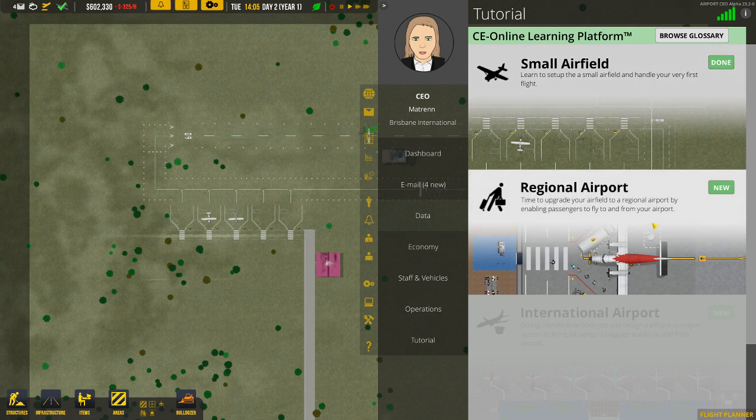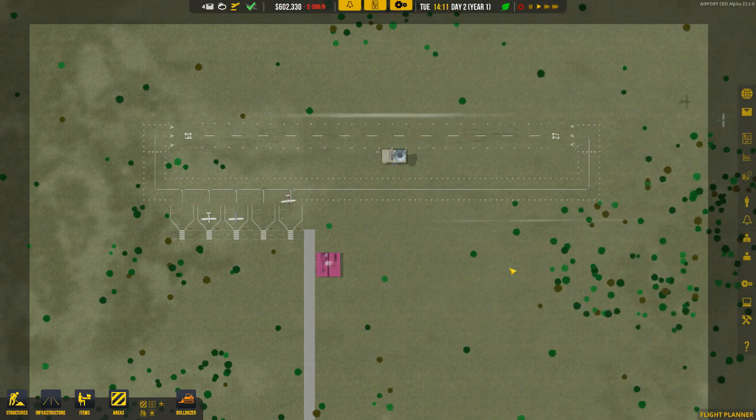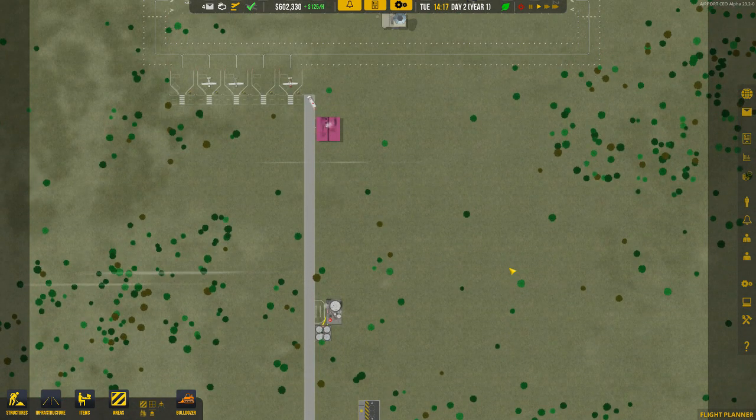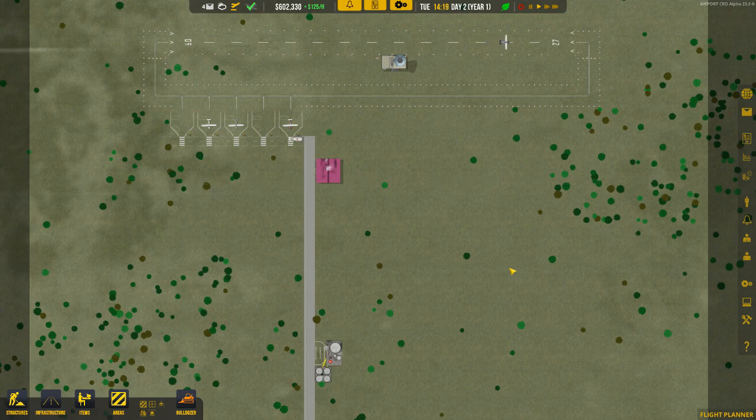We're not going to follow it step by step but we'll go through a series of actions to complete this mission and set up the airport. We've still got a small airport in play and we're going to continue building on it right through to an international airport. I forgot to save the game so I've just quickly redone it — but that's okay, let's get straight into it.